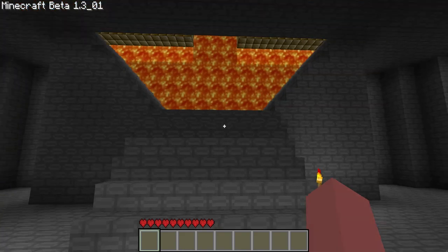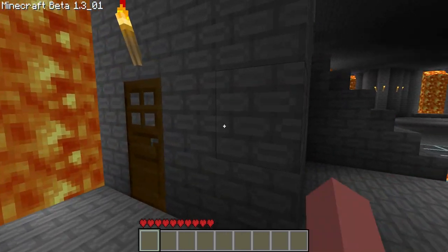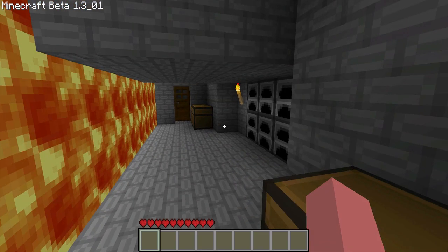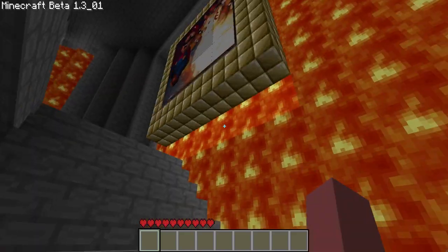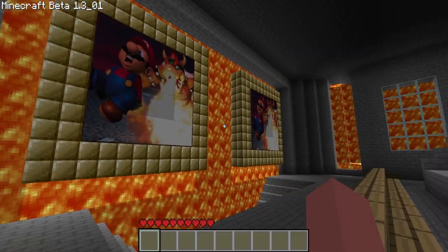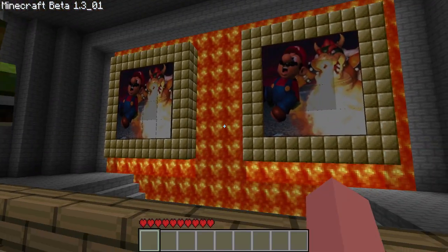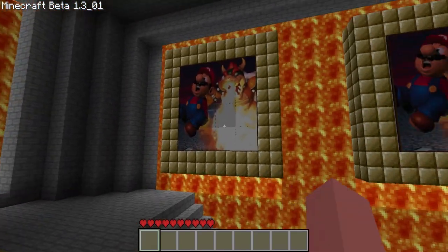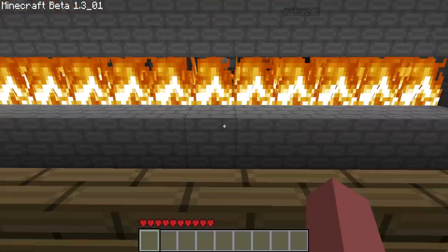We're back downstairs. Here we have a lava wall, and under there is the same thing as the other one — just a little cooking area type of thing. And here we go upstairs. So here we have two paintings that come from my texture pack, and a nice grand fireplace right here.